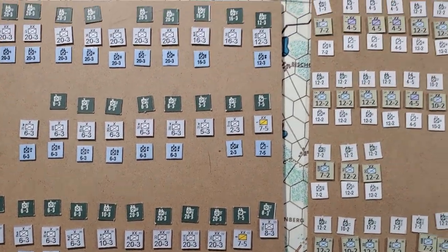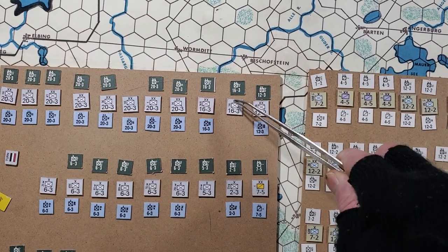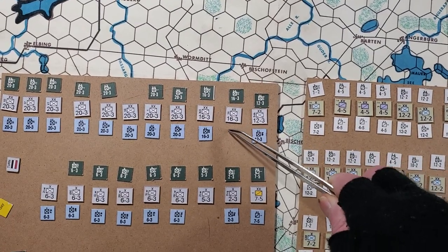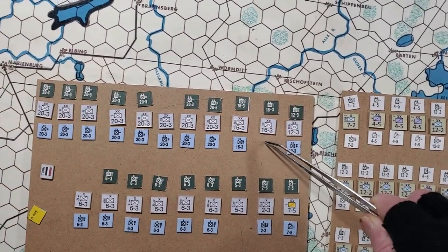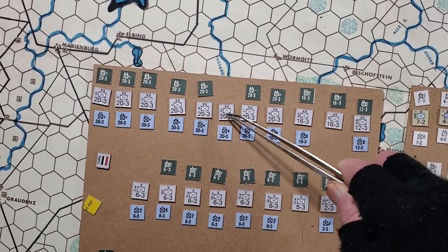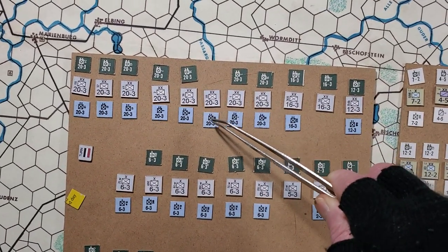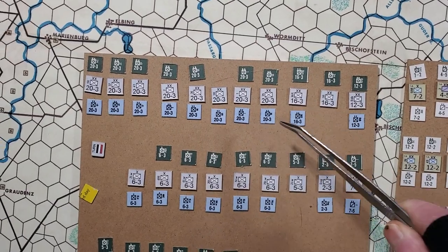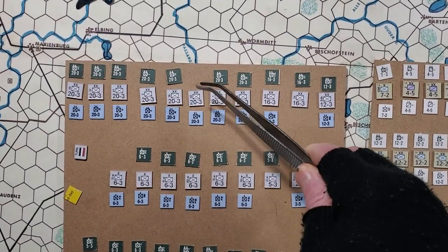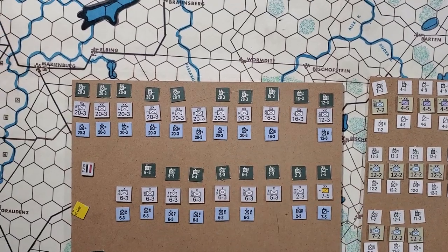So looking here: the Excalibur game is missing the third reserve German infantry division — the 16-3. It's missing that. However, it compensated for it in a way — it does have a third reserve, but it's a 20 strength point unit, whereas the Spence and Gable one does not. I've made enough counters so you can play both versions if you want. Someone just didn't see the 16-3 — that's just the way it goes.